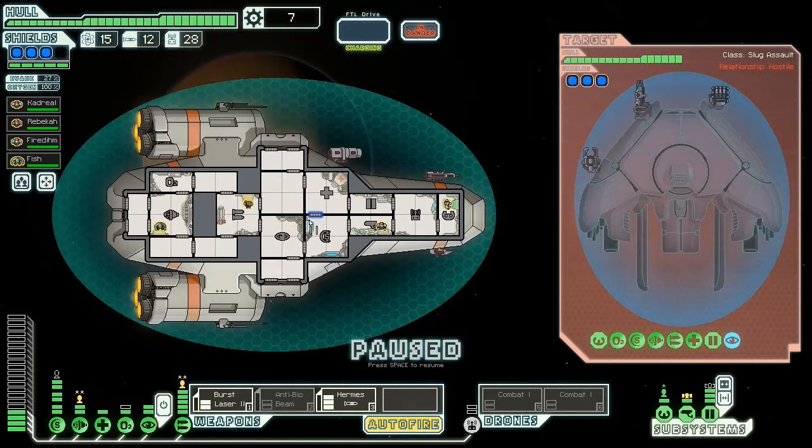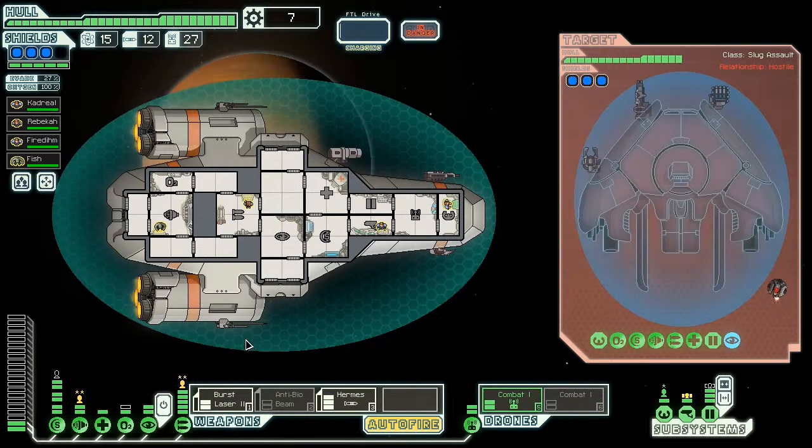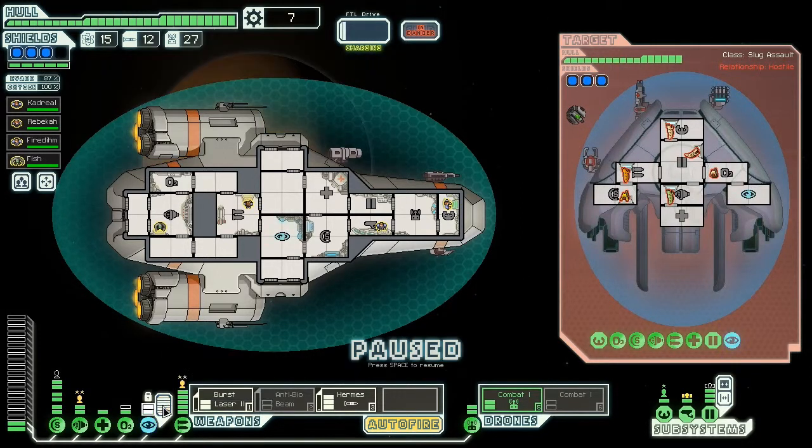They don't seem to have any anti-drone stuff. I didn't upgrade my drones — damn. Oh well, one drone on the go. That's fine. If we get some more money we can do that. Burst laser weapons as per normal, Hermes missile. My missiles are running low — I don't want to use too many of them getting to this goddamn flagship.